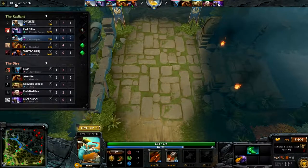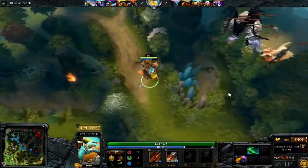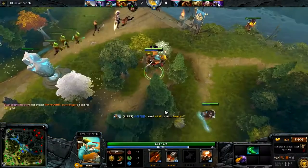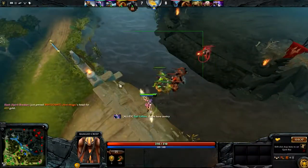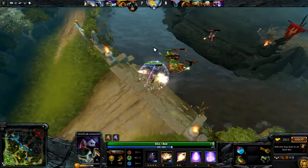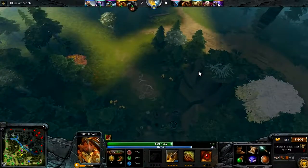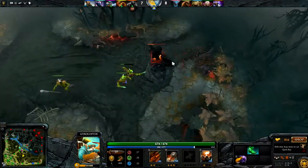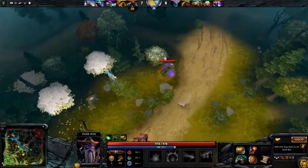If the Kunkka would actually do something to the Spirit Breaker, he would have actually just been dead right there. I don't know why the 4K Bristleback finally decides to go jungle after he feeds four kills. This is the type of shit - this is why I don't make videos, this is why I don't play this game. Because every time I try to play this game you have some shit-kid like this, just fucking dog-shit. This game is a fucking waste of time. He has 6,000 hours on the game - just a shit player.